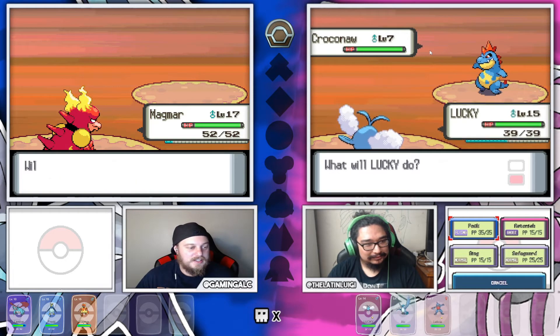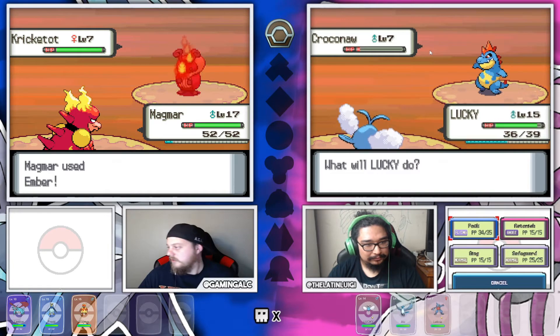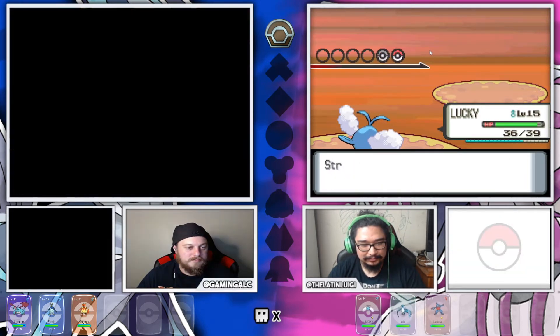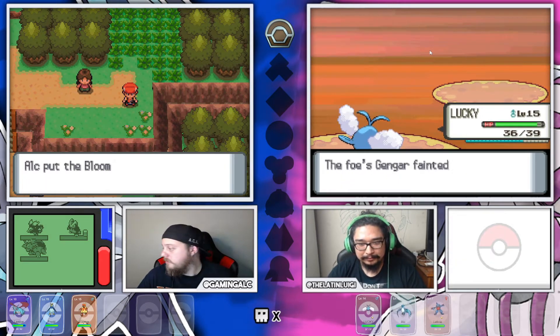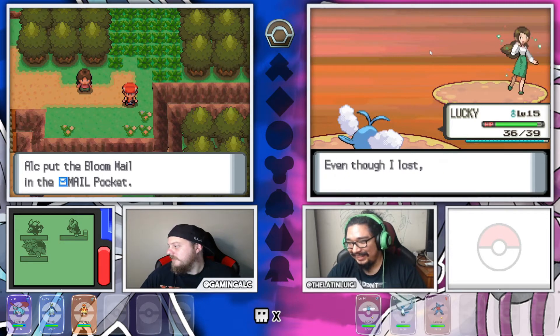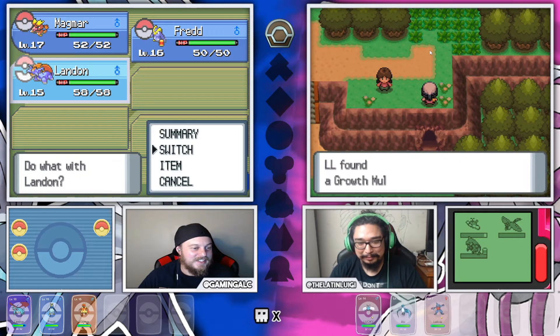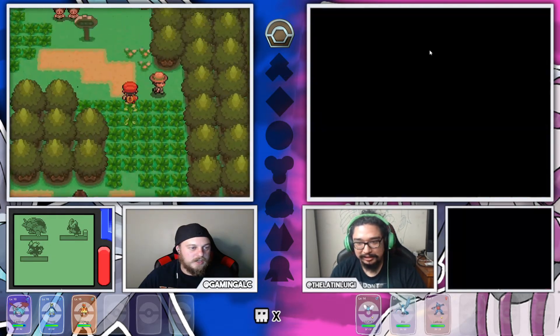Oh, a Kricketune. I hate that guy. Bloom Mail - what the hell is Bloom Mail? Get one-shot. I got one-shot by a Swablu. Okay, so this is not a new encounter. Is this a double battle right here with the little girls? Yup - the twins.